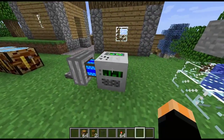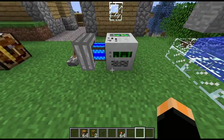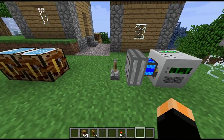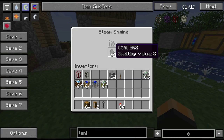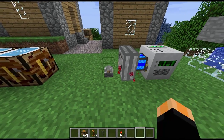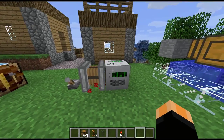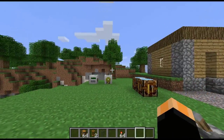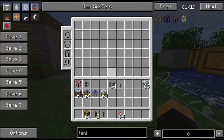The mining well will dig down in a straight line while it's got BuildCraft power. I've got a steam engine here with some coal in, so if we turn that on, you'll see it's ticking down and stuff is basically being thrown out the top.